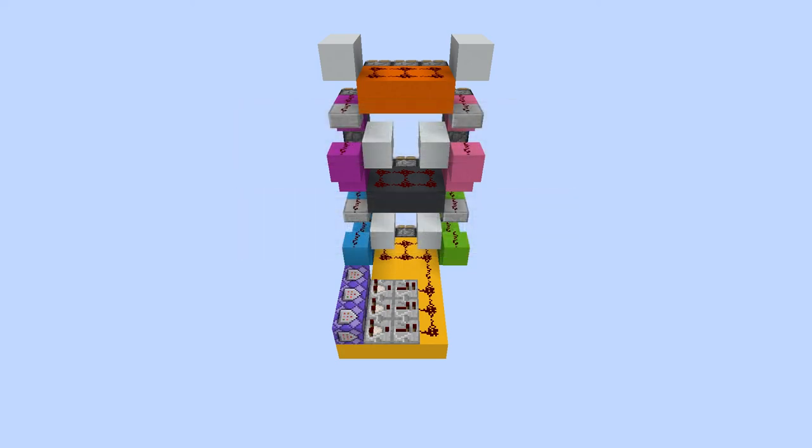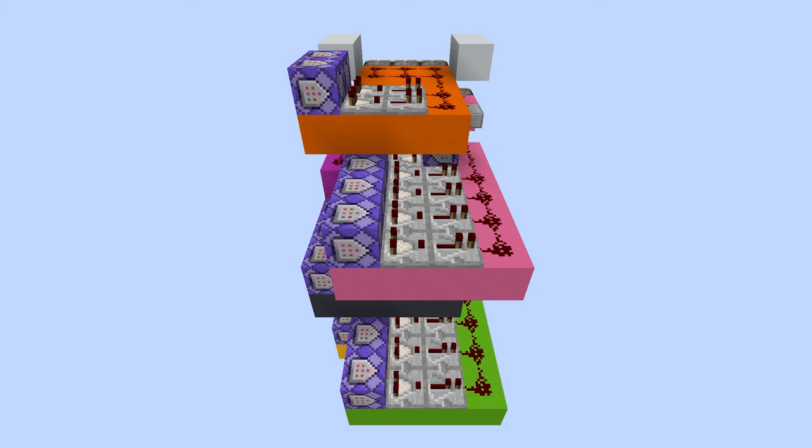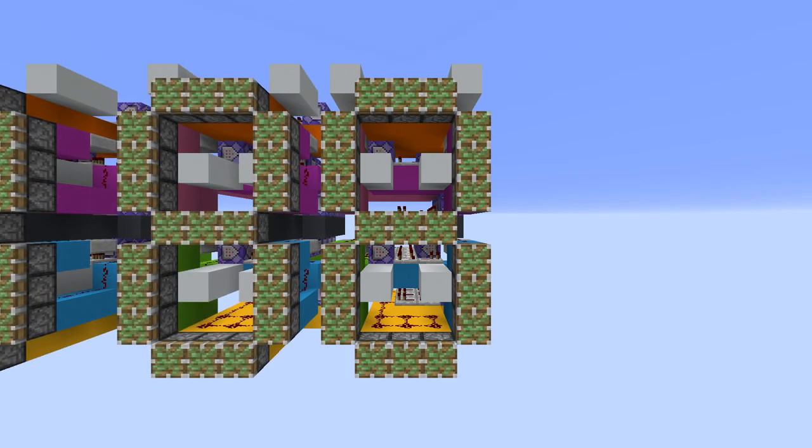Repeat this same process for each segment, and keep layering them over and over until you finally reach the top. Now you have a single display. Make three more, but with different scoreboard objectives for each. Finish it with your favorite block, and you're one step closer to a completed clock.